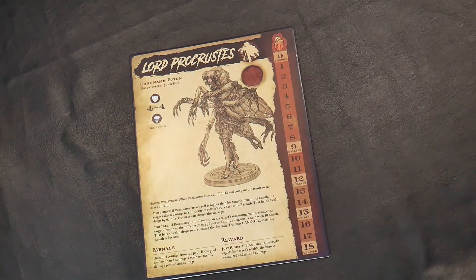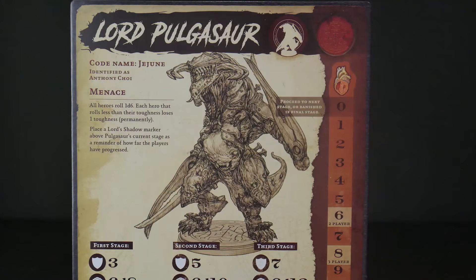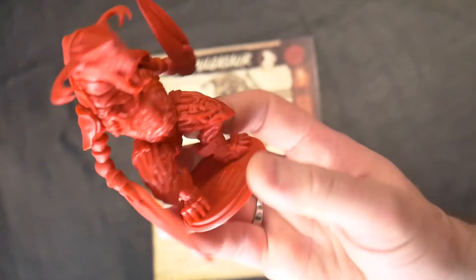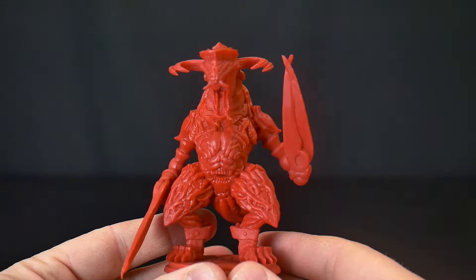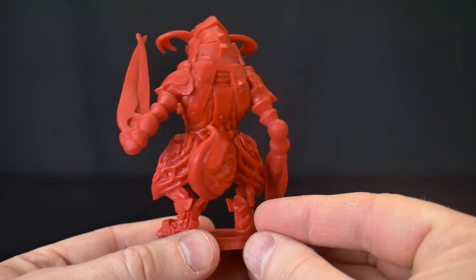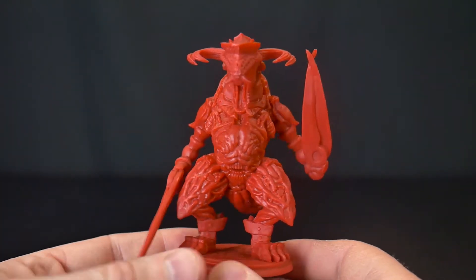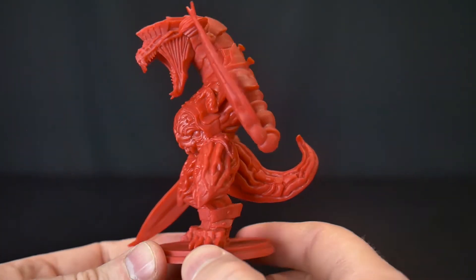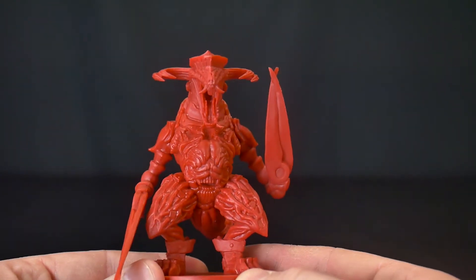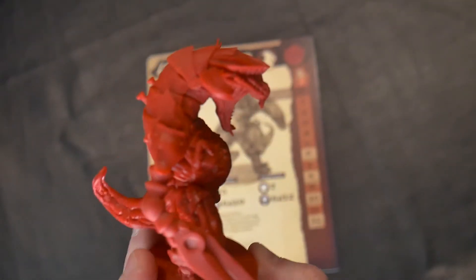Lord Pulgasaur is another three-crown lord — one of the nastiest-looking models in my opinion, looks rather fearsome. The menace is each hero rolls a d6, and for each roll that's less than its toughness, lose one toughness — pretty rough. This lord has three stages and needs to be defeated three times; each stage he gets progressively tougher. Rewards are each hero gaining three courage, and even better, each damage scored over what's needed to reduce a stage to zero gains one luck — a very hard resource to come by. Still appears massively tough to beat.